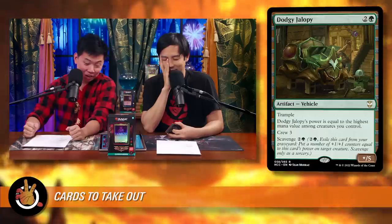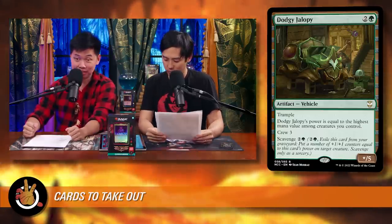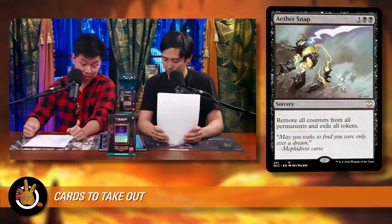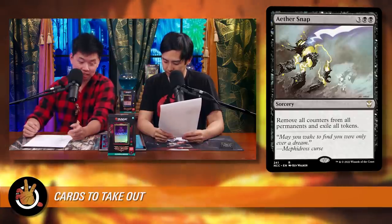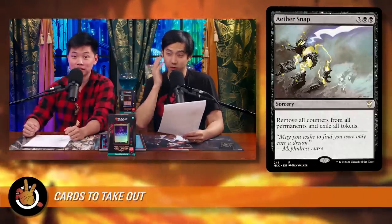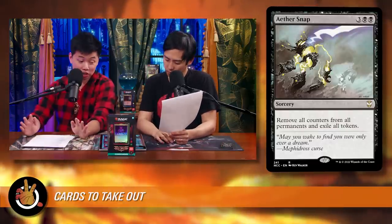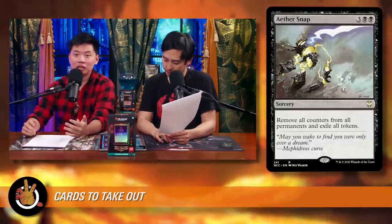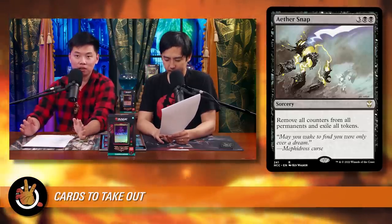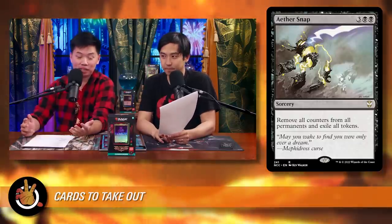Either/Snap is next — three black black for a sorcery that removes all counters from all permanents and exiles all tokens. It's a decent hate card against token and counter strategies, but running five-mana situational hate cards is not ideal. You especially don't want cards that are dead draws in many situations.